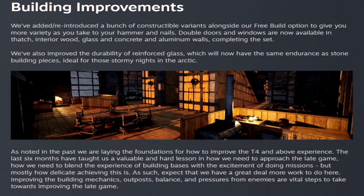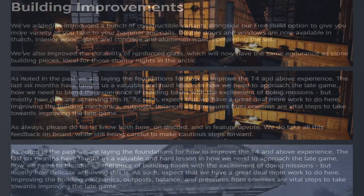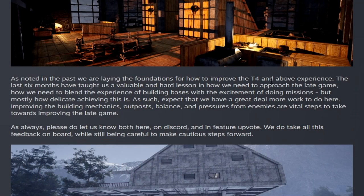It looks like this week we have some building improvements. They've added and reintroduced a bunch of constructible variants alongside the free build option, just to give you more variety as you take to your hammer and nails. The double doors and windows are now available in thatch, interior wood, glass and concrete, and also aluminum, completing the set. They also increased the durability of reinforced glass, which now has the same endurance as stone building pieces. They go on to say how they're trying to increase tier 4 usefulness and balance everything out as far as tier 4 and endgame goes.